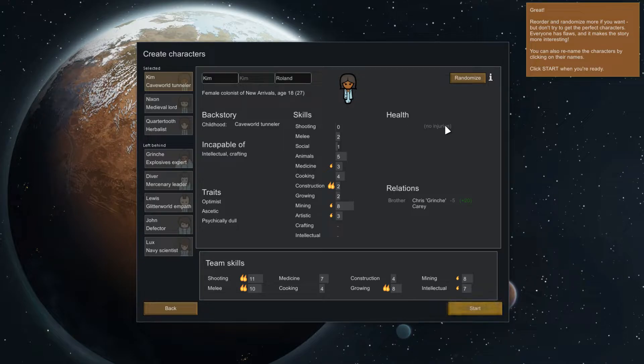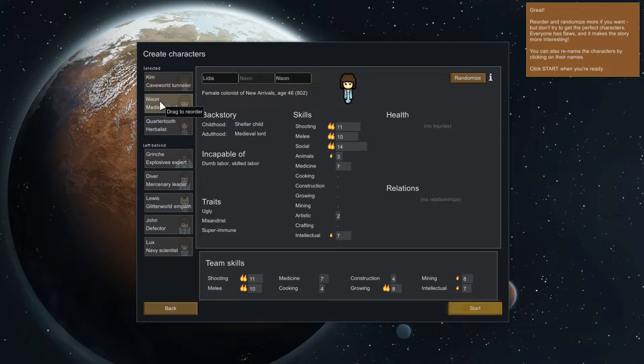Reorder and randomize more if you want, but don't try to get the perfect characters — everyone has flaws, and it makes the story more interesting. You can also rename the character by clicking on their name. All right, so we have a cave world tunneler, a medieval lord, and the herbalist. I don't know if that's just flavor or mechanics — we'll see. Passion is burning, learns joy. The tunneler likes rowing, shooting, and melee.